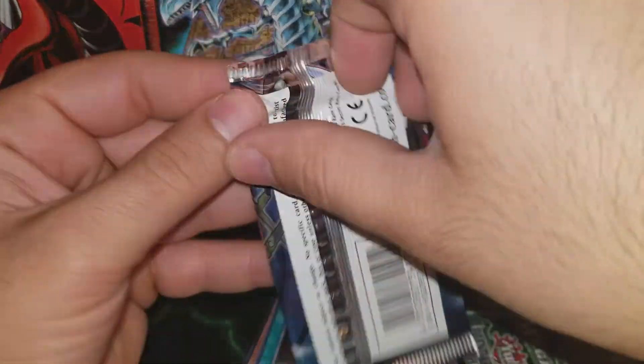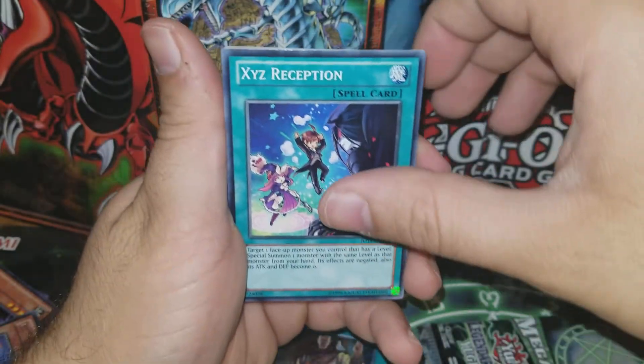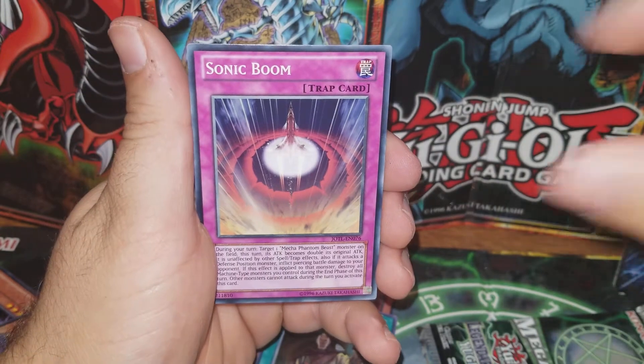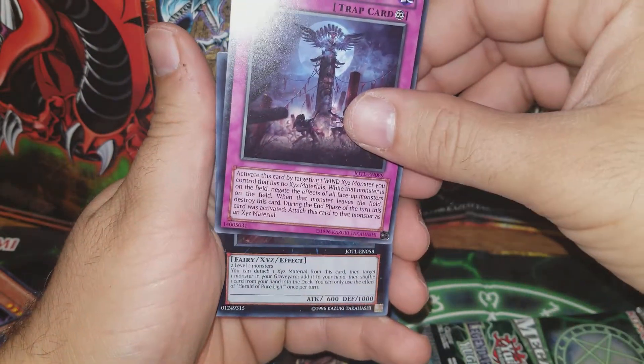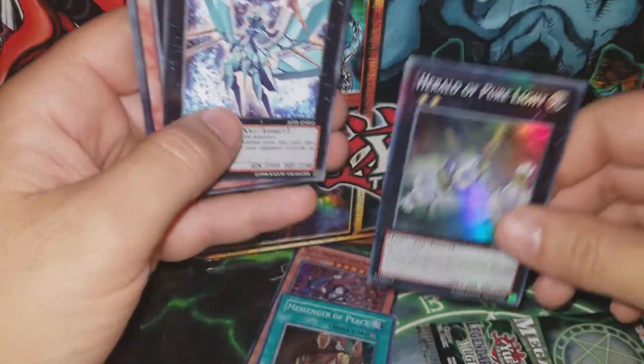Alright, next Judgment of the Light pack. We got XYZ Reception, Sonic Bum, Moon Dance Ritual - we got a holo! Hallowed of Pure Light, just a super rare, not a bad one though. Ice Person, Xaraphat.